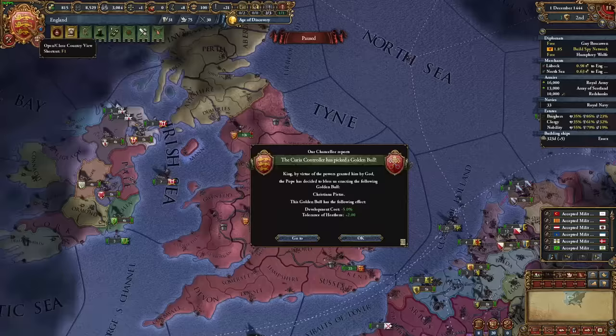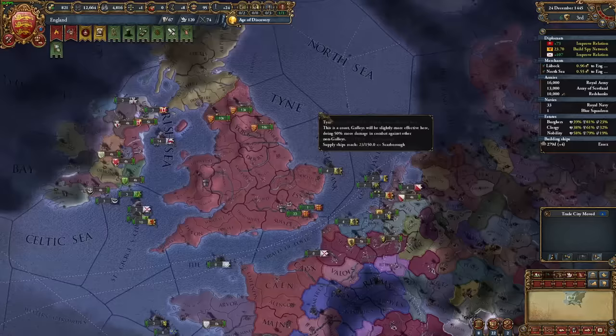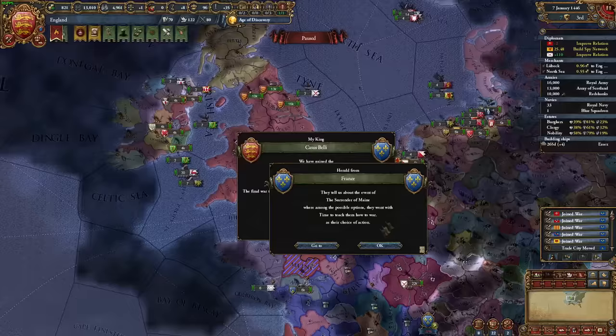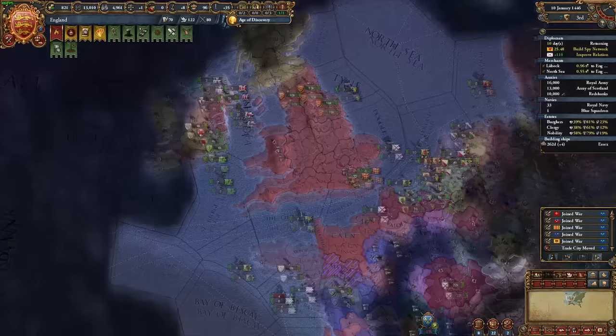When you hire that mercenary company, complete the mission that gives you a Subjugation CB on Scotland — you'll certainly have a deficit, but we can maintain it for quite a while using loans and selling crown land as necessary. We're going to wait until the Surrender of Maine event pops up, and when it does, we'll refuse to give Maine back. In about 95% of cases, France will force you to declare war. We don't have the favors to call our allies in, but we can promise them land — they won't be getting any, though. Also, declare war on Scotland for subjugation, and I made Brittany and any Irish nations co-belligerents.